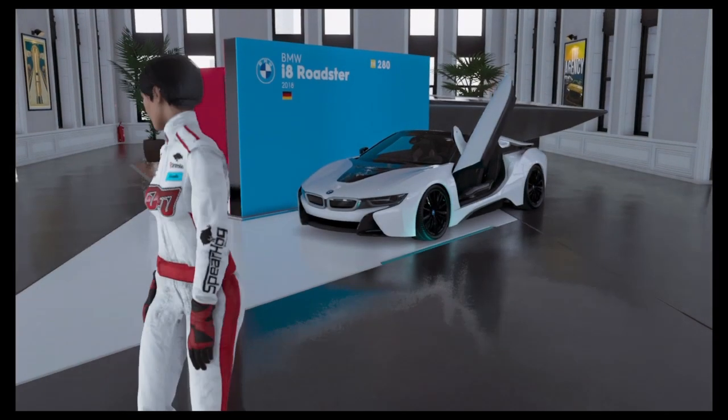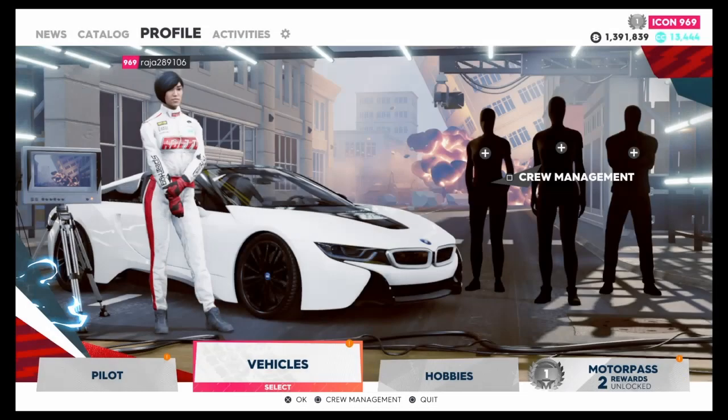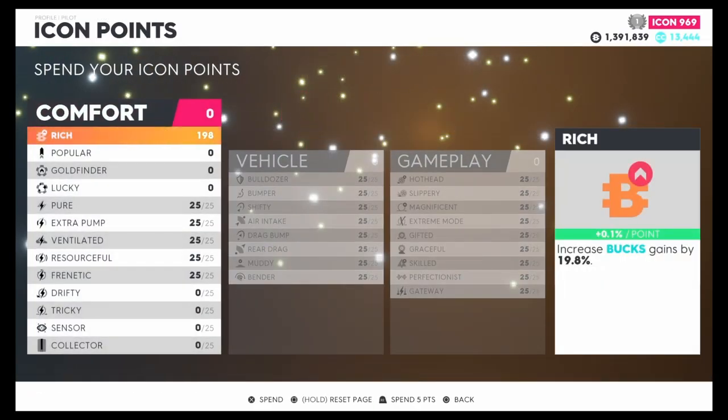The first thing you want to do is go to your pilot settings. Press the options button, go to where it says Pilot, then select Profile and then Pilot. Go to where it says Icon Points and put all your points into Rich. To reset the points, hold the Square button — you've got about 323 points — and spam them all into the Rich icon point. You'll now be getting 32.3% extra money per race.